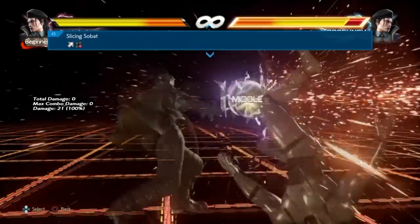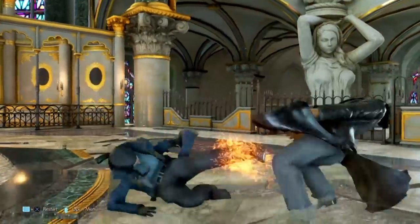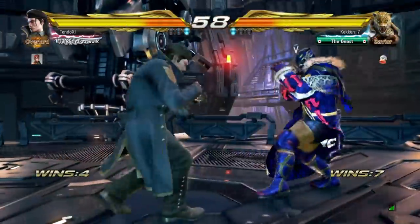Orbital Heel, also known as jumping over the opponent's lows: a safe low-crushing mid attack that gives a guaranteed mini combo on hit. Perfect attack for killing dick jabbers and low spammers.